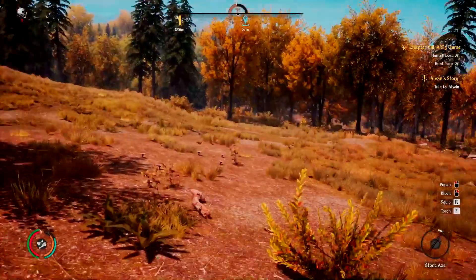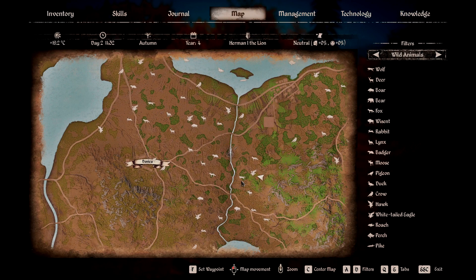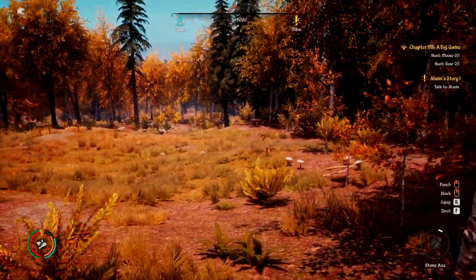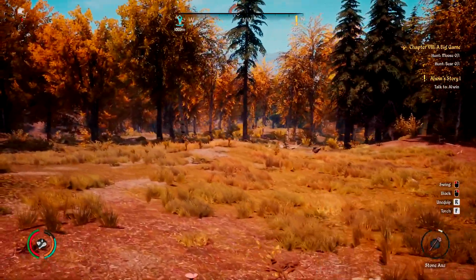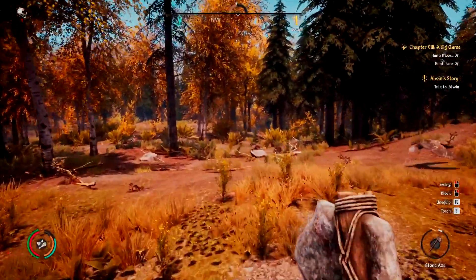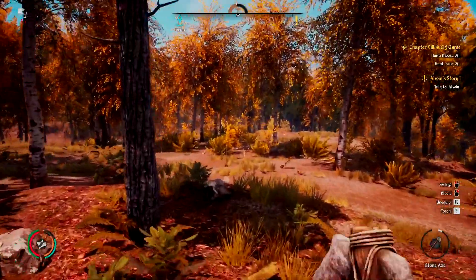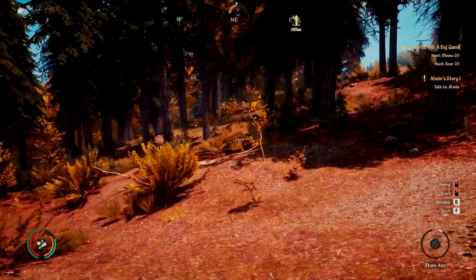We are kind of close to a wolf spawn point. There's a little wolf symbol on the map here — when you're out hunting for wolves, look for these little running icons and they will be in the vicinity. We're going to try our stone axe method first. We need to find one that's kind of hanging out on his own, because these guys like to roam in packs. We'll keep our eyes peeled and listen for some growling.